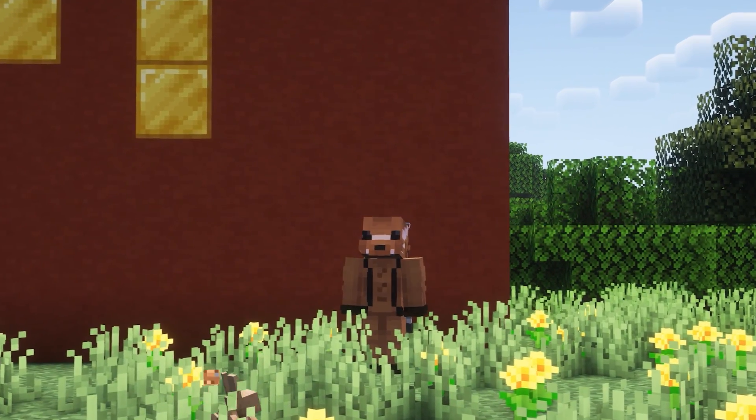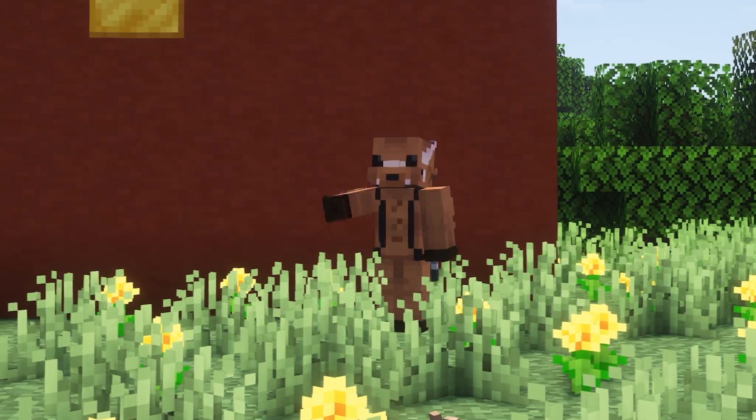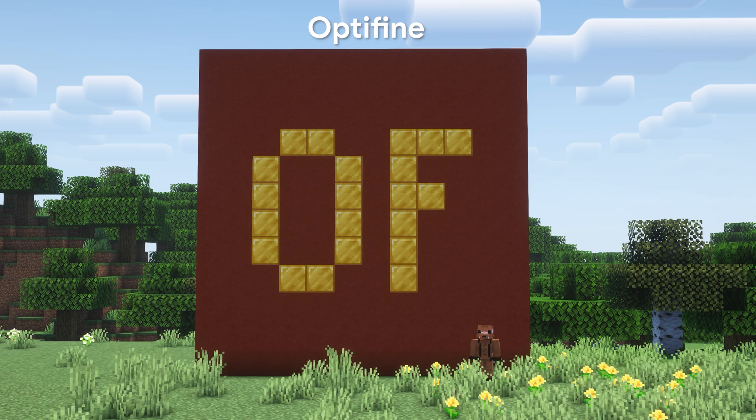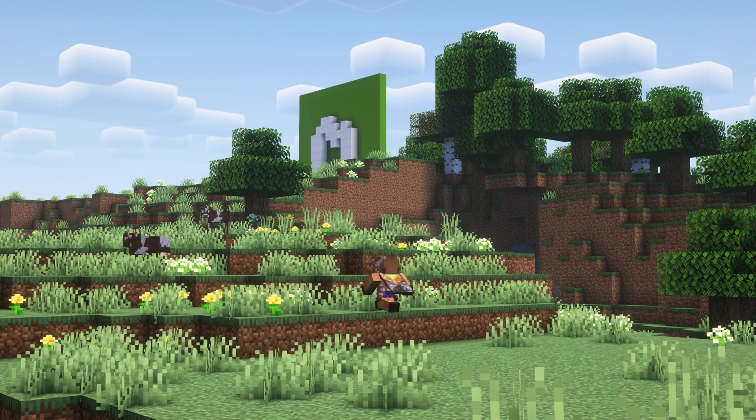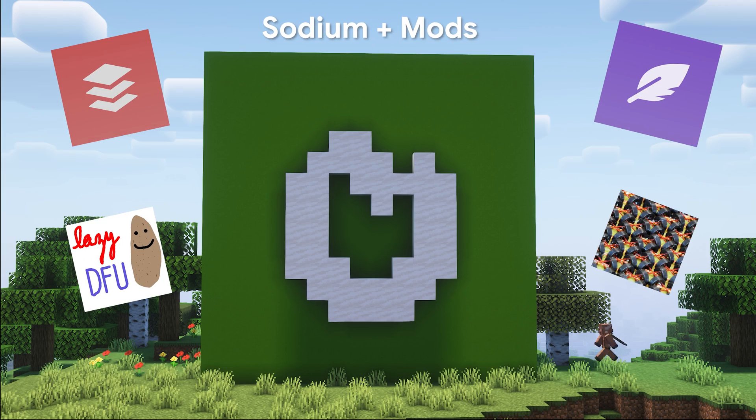There are a lot of solutions to increase your FPS in Minecraft. Optifine is a classic — it's easy to install and gives a significant boost over default Minecraft. But I find that there are better options, such as a combination of Sodium and some other performance-enhancing mods.